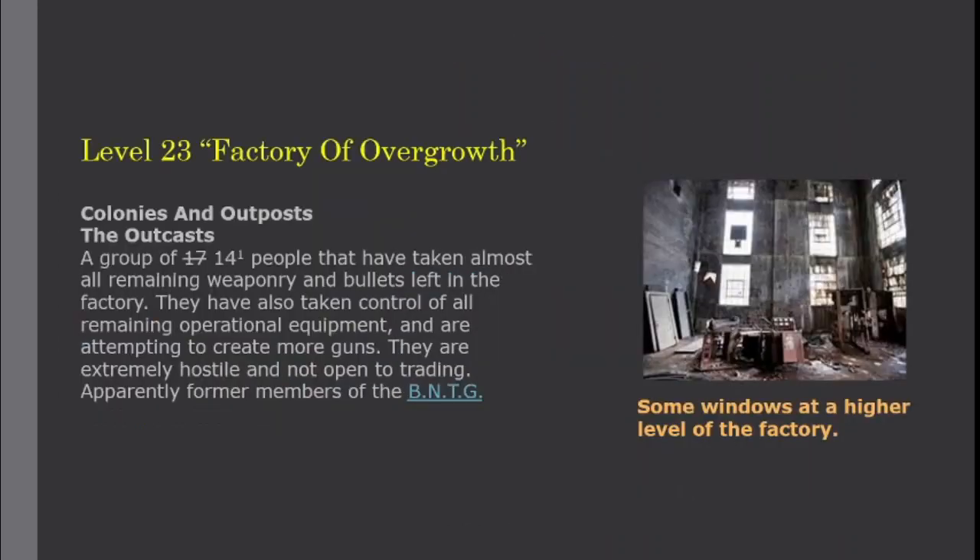Colonies and outposts: a group of 17,141 people have taken almost all remaining weaponry and bullets left in the factory. They have also taken control of all remaining operational equipment and are attempting to create more guns. They are extremely hostile and not open to trading — apparently former members of the BNTG.